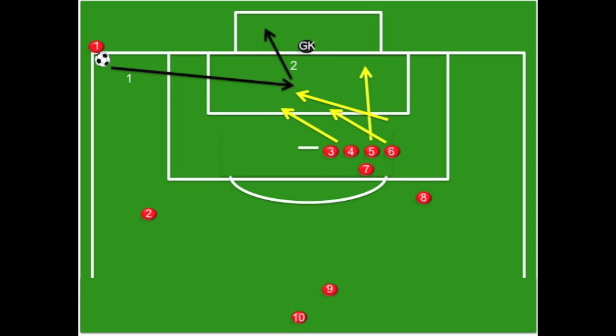The coordination and timing of the runs with quality service is crucial on all corner kicks. Notice there's always two players that will be back towards half field who will be marking the lone striker. One player is going to get about five yards in front of that striker so if the ball comes out, they can beat the striker to the ball. One player will be behind the striker. Player number eight looks to collect any balls coming out of the box, and number two would look to collect any balls coming out of the box as well.